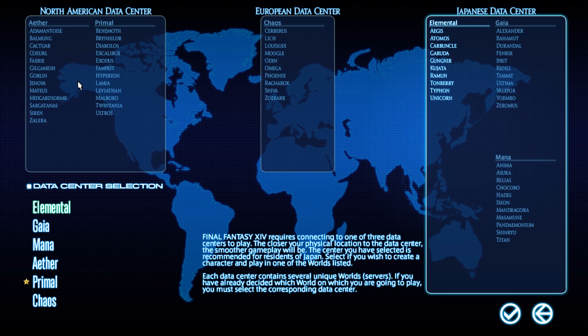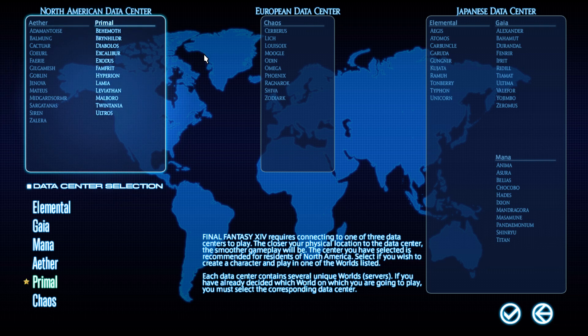Just click the checkmark to confirm — that's it. This only determines which server group you play with. If you set up a party finder, a private party, a particular instance, dungeon or group, you'll be able to connect and form groups for things like trials, dungeons, primals, raids, and PvP groups within your current datacenter. For example, since I play on Exodus on Primal, I can connect with servers like Behemoth, Diabolos, Excalibur, Exodus, Hyperion, Leviathan, and others on Primal.